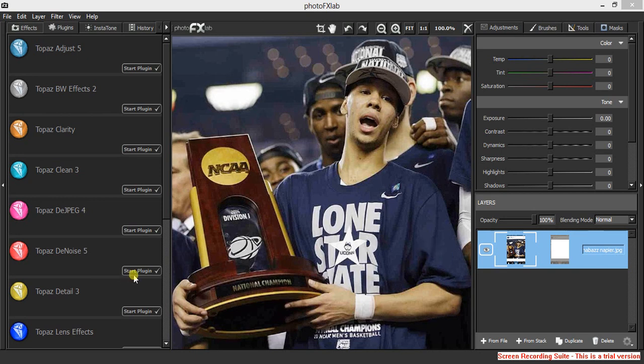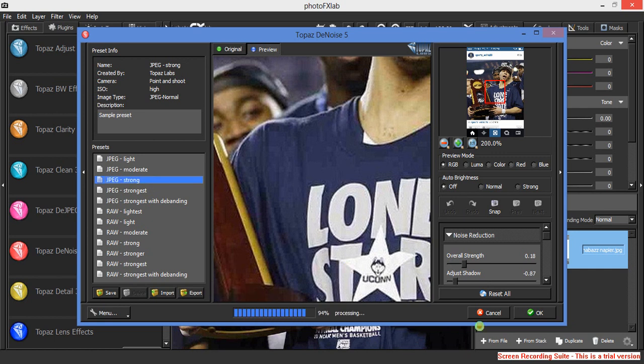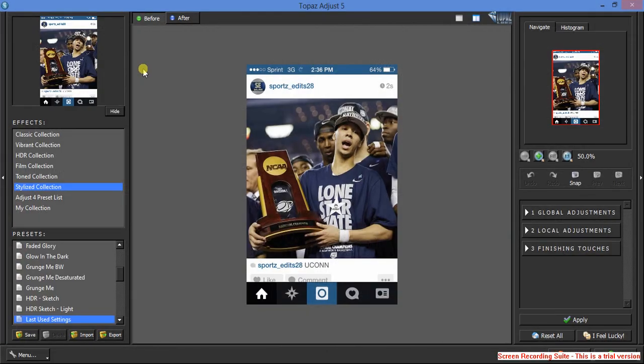First you want to go to DeNoise. And then you want to go to JPEG Strong. Wait for that to load, then press Start. With Adjust, go to Skylines, and then go over to the bottom — second one from the bottom.